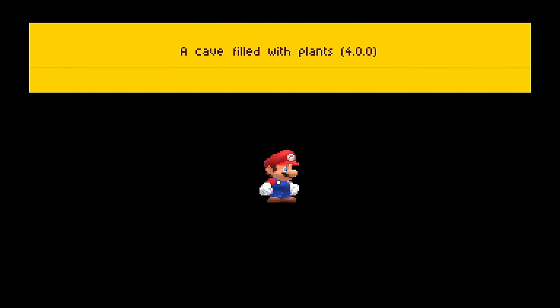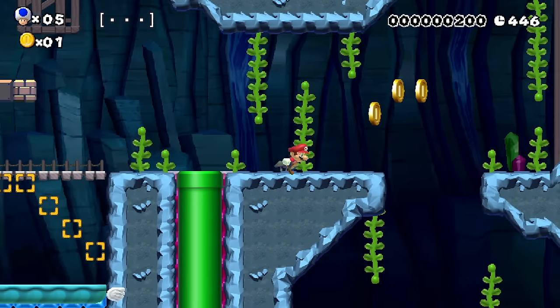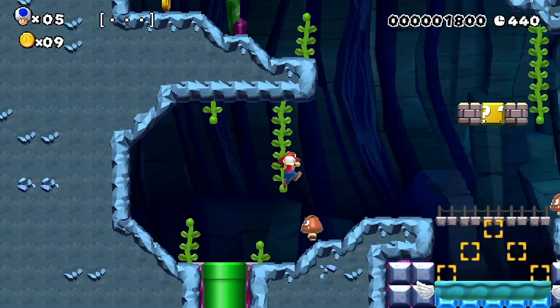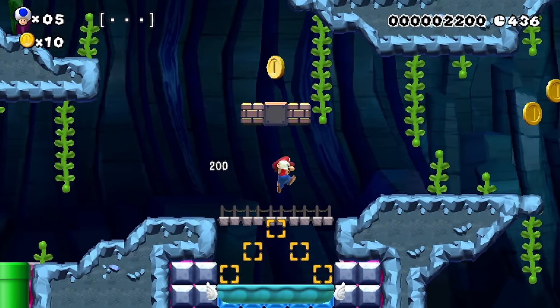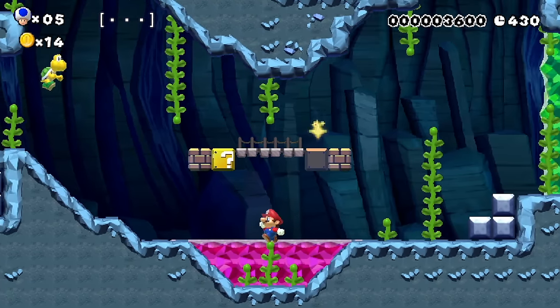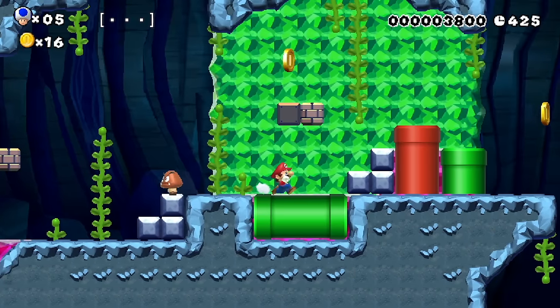This one's called A Cave Filled with Plants. Seeing slopes in this really does make it look nice. He actually slides in the style too — I thought he didn't earlier. I must be losing my mind. Watch out for the dang piranha plants. No power-ups still.